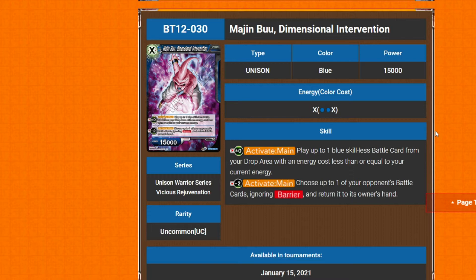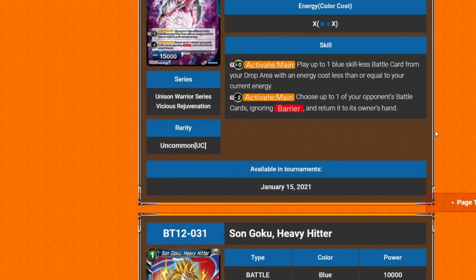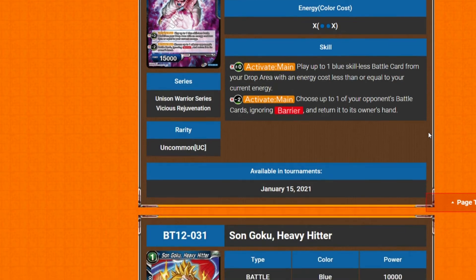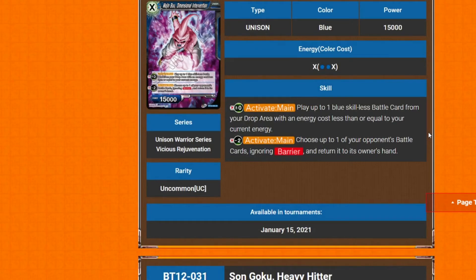Next we have Majin Boo: Dimensional Intervention. It's a specified-two cost unison with 15k power. Plus-zero activate main: play up to one skillless blue battle card from your drop area with an energy cost less than or equal to your current energy. Minus-two activate main: choose up to one of your opponent's battle cards ignoring barrier and return it to the owner's hand. It has no way to gain markers on its own, so you'd have to place others underneath it.